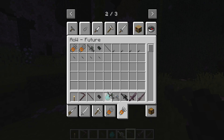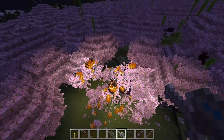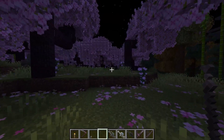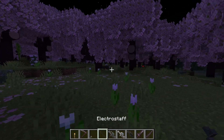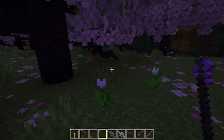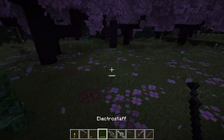Poison Thrower — sheesh, this is when it starts getting interesting. Electro Staff. Wait, what? There's lightsabers! Red lightsaber — didn't realize there was lightsabers in this mod. I think I'm just burning the world down by accident. If you're not careful, you'll burn down half the world with the flamethrower. This electric staff — I can't even figure it out.